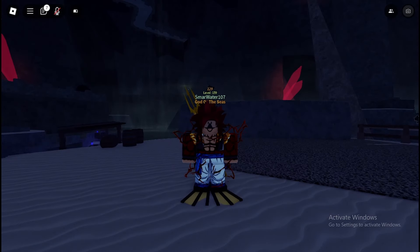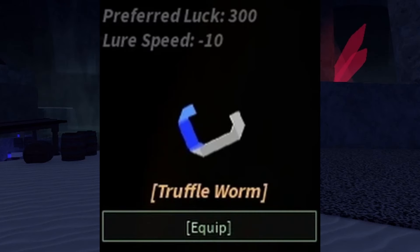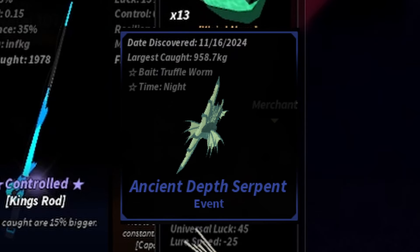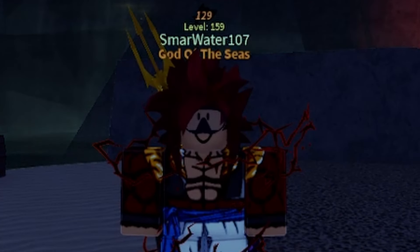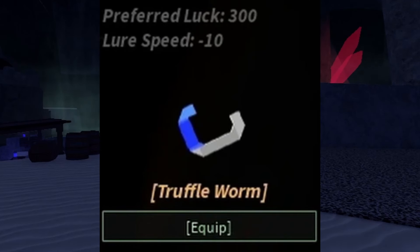Lastly, you're going to need a good bait. In this update, that would be truffle worms. Truffle worms have really high preferred luck, and the ancient death serpent actually favors truffle worms — similar to Nessie and Isonade, you have a really high chance of catching it using truffle worms. You can catch it without them, but with truffle worms your chances are boosted. The guy who caught three in a row was using truffle worms, and I'm pretty sure he was using a trident rod as well.